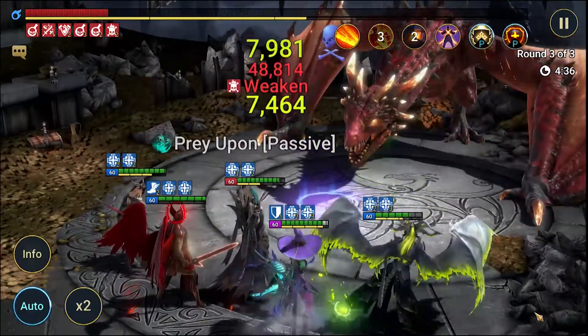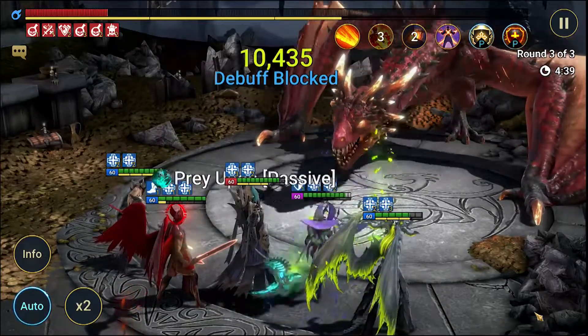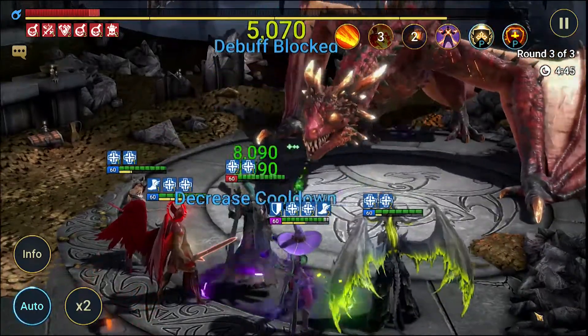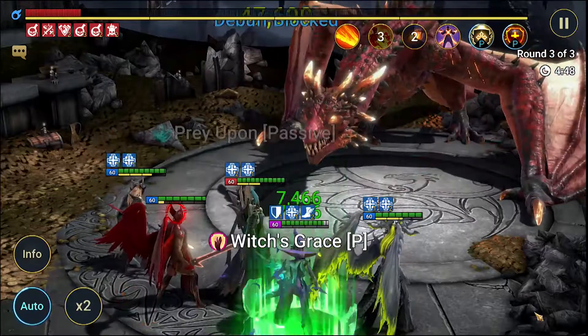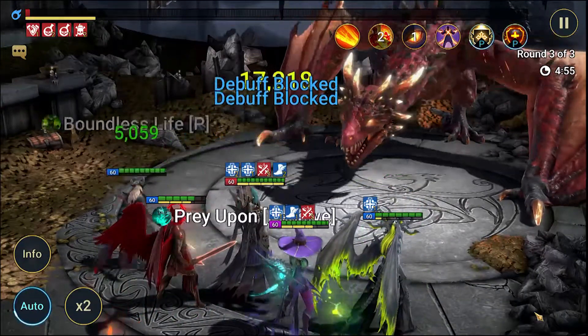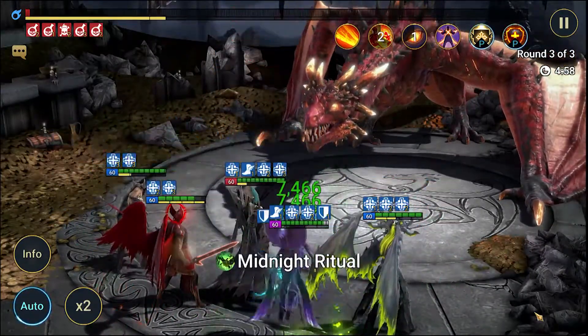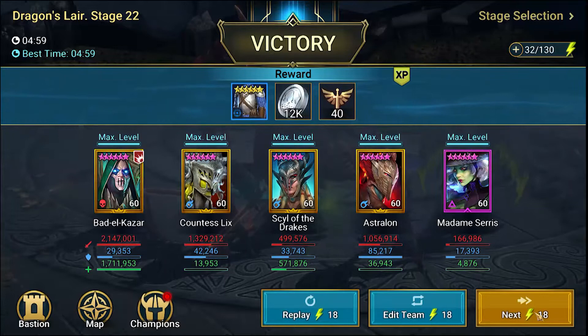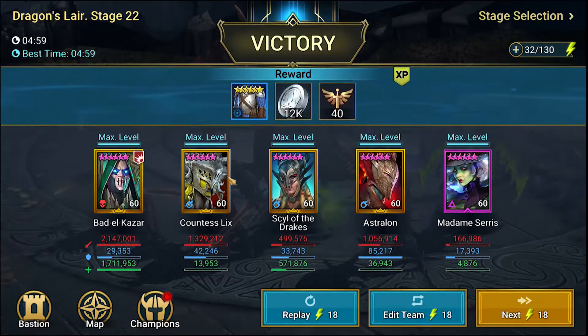Something people might forget: Astralon and Countess Lix work great together — Countess Lix always counter-attacks with him, so she's always putting out Weaken, which is great. Astralon does the defense down, and she's also cleansing him, which is super important for this particular level. They're kind of the weakest of the three main champions here, so having them free of debuffs that the others have to contend with is a big advantage.